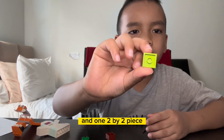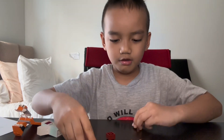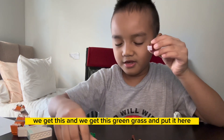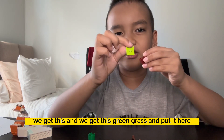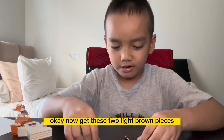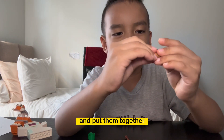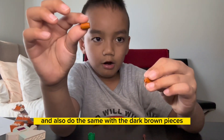We need one long piece that looks like this, and one two by two piece — there's only one. Okay, let's build a tree. This is the soil. We get this and we get this green grass and put it here. Now get these two light brown pieces and put them together.